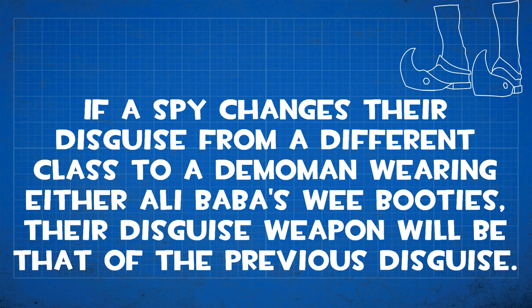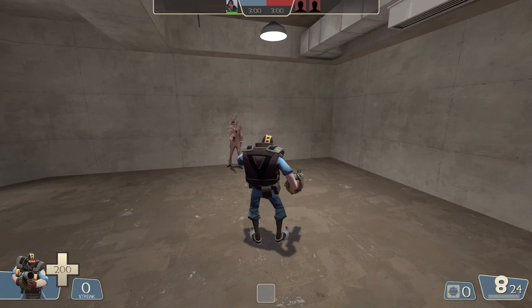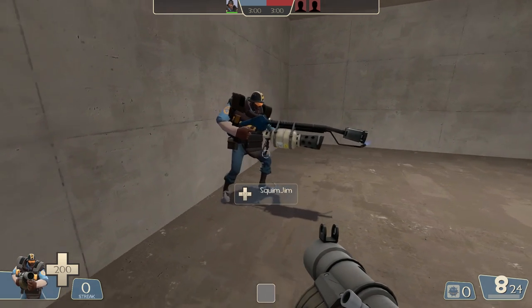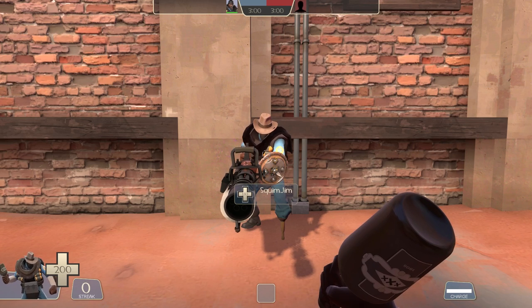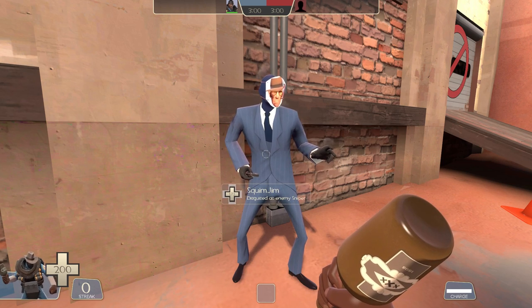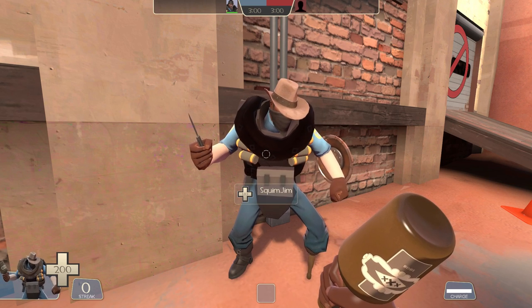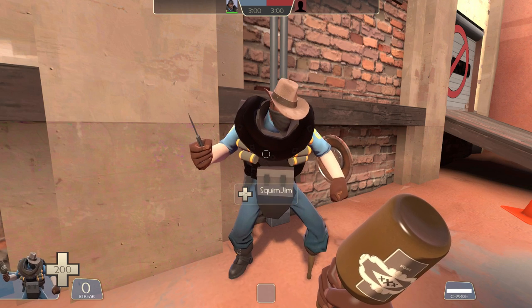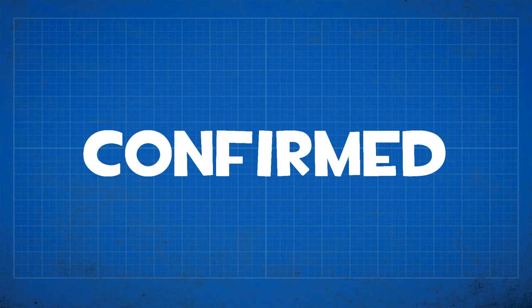If a Spy changes their disguise from a different class to a Demoman wearing the Ali Baba's Wee Booties, their disguise weapon will be that of the previous disguise. For example, if a Spy is disguised as a Pyro with a flamethrower and then switches to a Demoman with the Wee Booties, you'll see that Demoman holding a flamethrower. This works for any weapon — minigun, Medigun, sniper rifle, even a spy knife — but it's a dead giveaway you're a Spy.